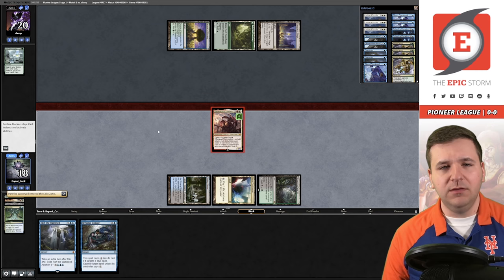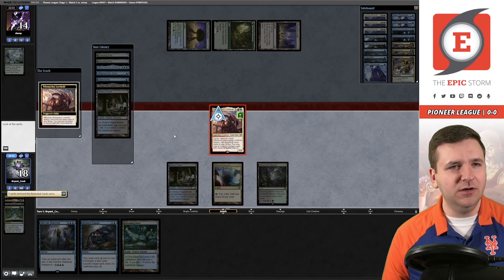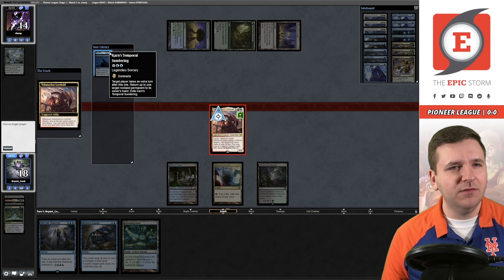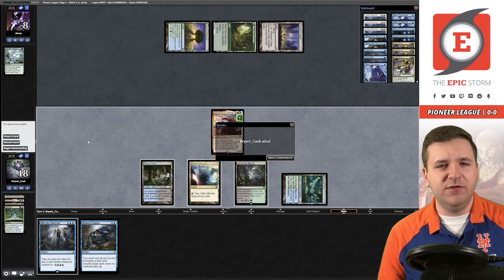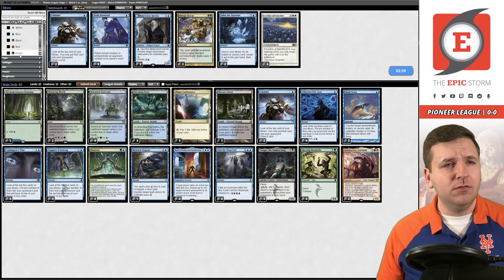The trigger is on the stack — do we hit the time walk? We did! We can cast Part the Waterveil. Now we get to untap. Draw — we did not hit a setup card, so we'll attack again. We need to hit another time walk here. We did — we hit Karn's Temporal Sundering. Does this target a player? We'll target us, and target nothing. Now we get an extra turn. Breeding pool — it looks like we won game number two!